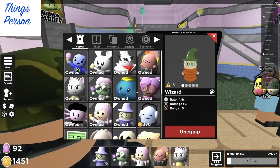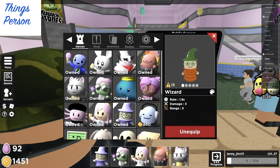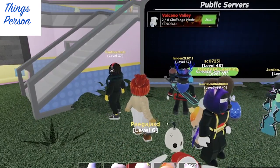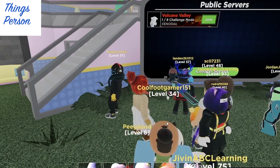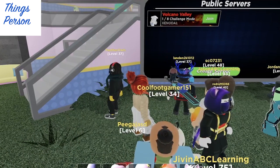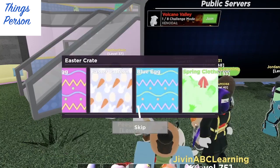With these eggs you can buy Easter crates. Easter crates will give you skins — like my wizard here has a carrot skin. Can you see it's got orange at the bottom and green at the top? Isn't that fun? So I have been saving up the egg currency so I can buy some of these crates because I like to color my heroes with these different crate options.